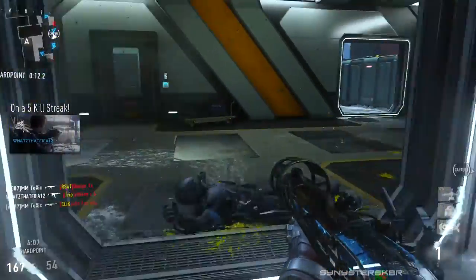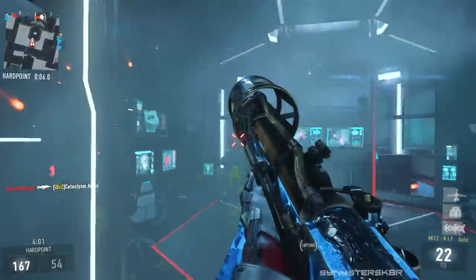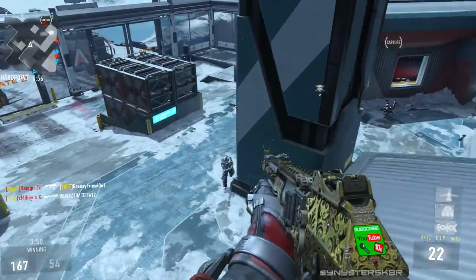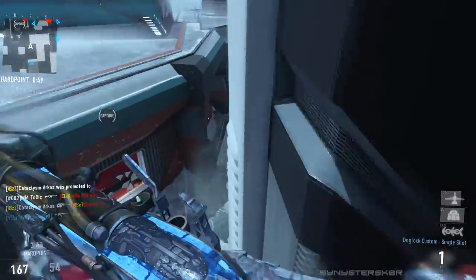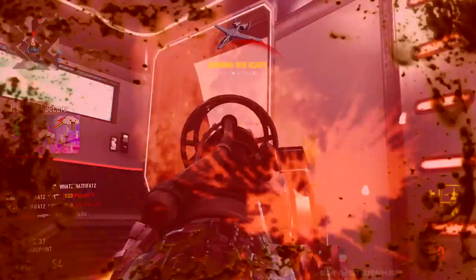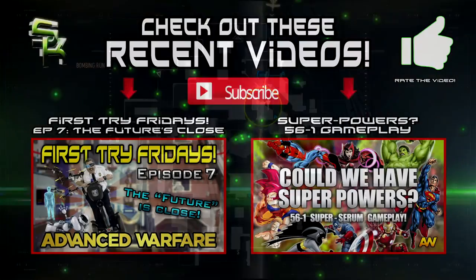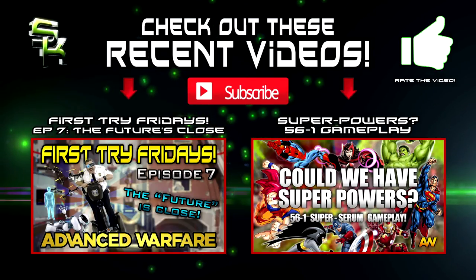That's the Blunderbuss — hopefully you guys enjoyed this gameplay. I thought it would be really bad but it's not too bad; it's really fun to use. It's not a handicapping weapon like the EPM3 — it's a decent weapon that rewards a certain skill set. I'm going to be posting more gameplay if I get the STG 44 or the SVO sniper rifle from a supply drop. Let me know what you think of the Blunderbuss in the comments below. Thanks for watching, Sinister Skater — see you guys in the next video, peace out.